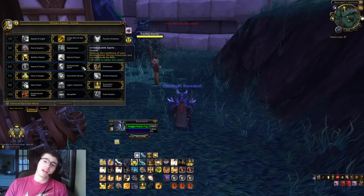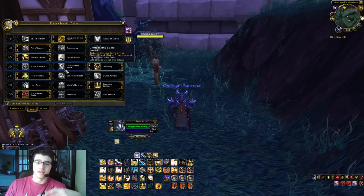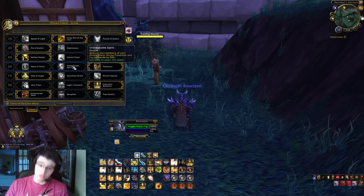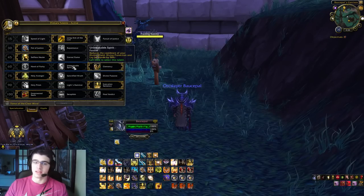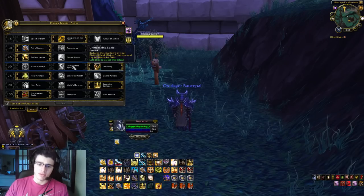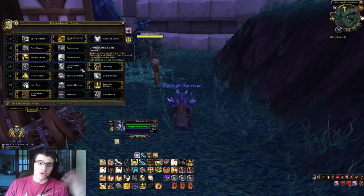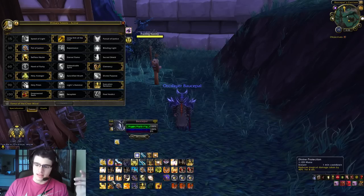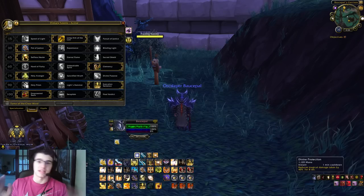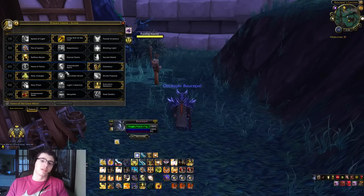If you play alone and don't care about having those two charges of each, Unbreakable Spirit is good as well. You get the cooldown on your Lay on Hands decreased by 50% meaning it's 5 minutes, Divine Shield decreased by 50% meaning it's 2.5 minutes, and Divine Protection decreased by 50% meaning it's 30 seconds. So every 30 seconds you get a reduced magical damage by 40% for 8 seconds, unless you're using the Glyph of Divine Protection, which splits it to 20% magical and 20% physical. That depends on preference.